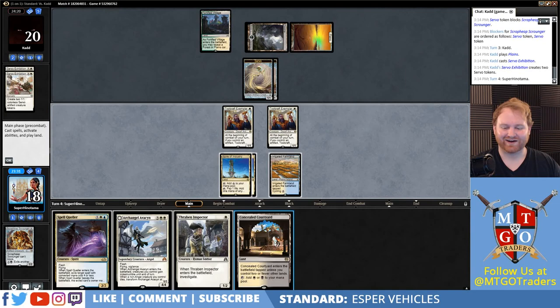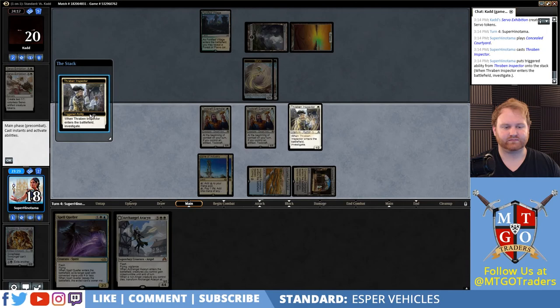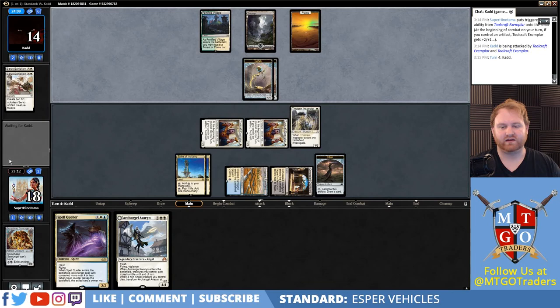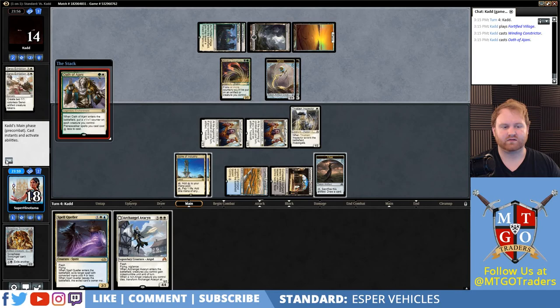Let's do a Concealed Courtyard coming in tapped. Let's play out a Thraben Inspector. Going to attack out — he'll probably double block with one. That's fine. We'll get in for three damage. The thing about the Servo deck is it's definitely going to be one of those decks that just plays as many cards as it wants because of Anointed Procession — and then it'll have a thousand blockers. I can actually sacrifice this clue at the end of my turn because I have the mana. Both of them are now going to be three-threes.